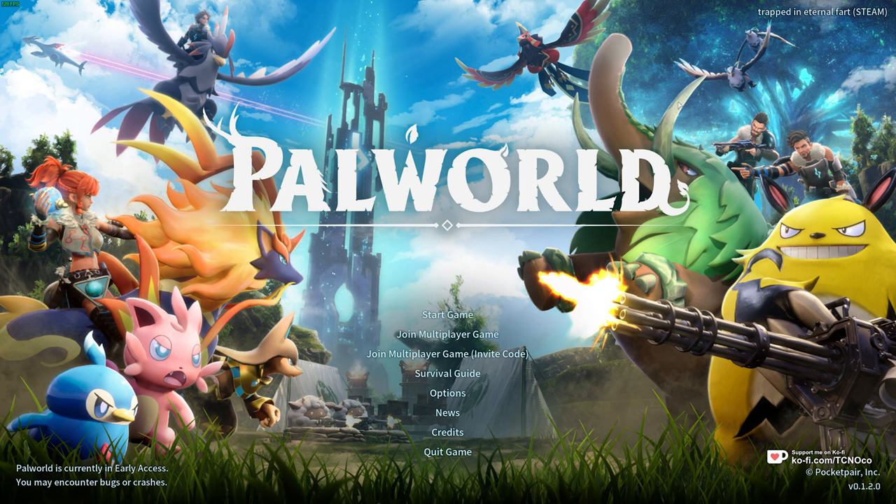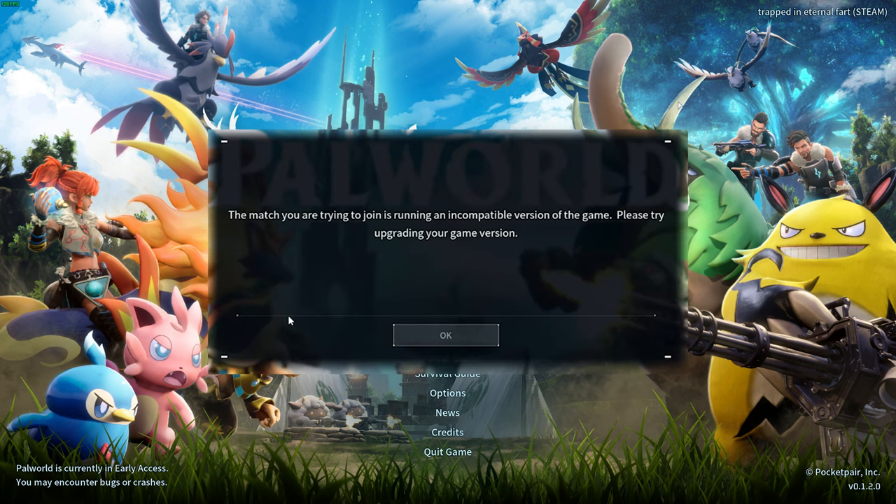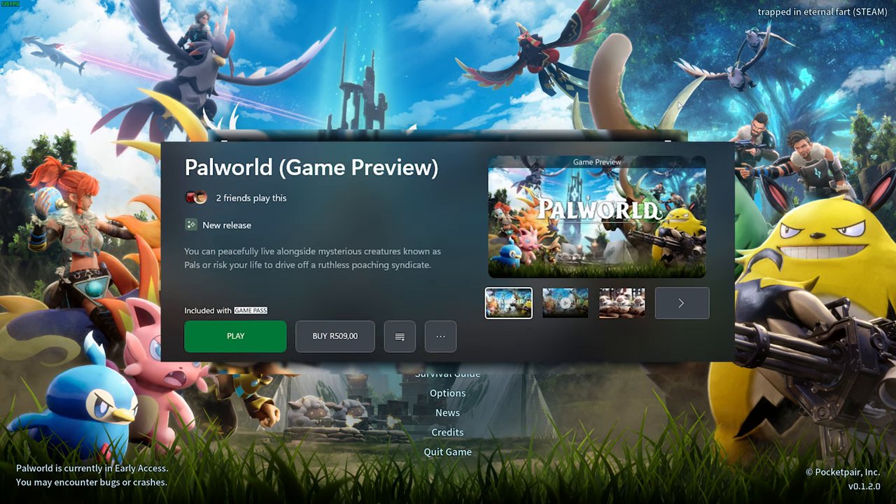If you want to play with someone on the Xbox Game Pass, for example, where it's only a demo, you'll also need that same demo version in order to play with them, or you may see an error much like this. If you do, it may be because your platforms are too different. For example, Steam can easily play with Steam, but there may be difficulties playing with someone on the Game Pass or PlayStation, etc. Crossplay is enabled, but may be a bit glitchy, at least for now. This error likely occurred because one player was using the demo version on Game Pass and the other a full version on Steam.